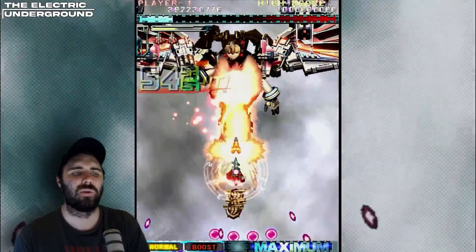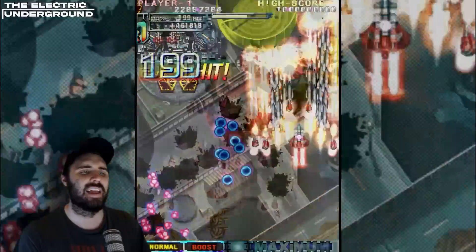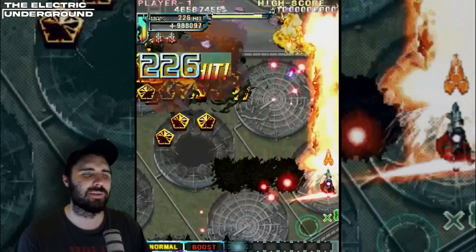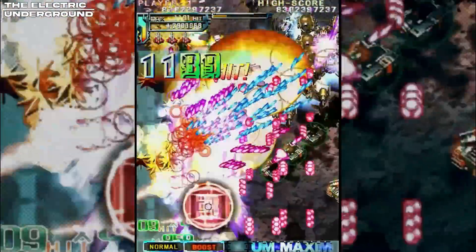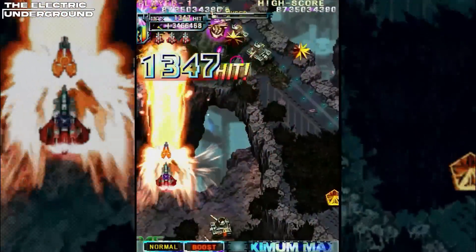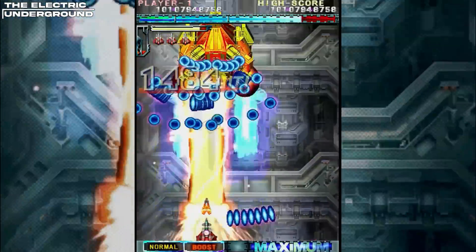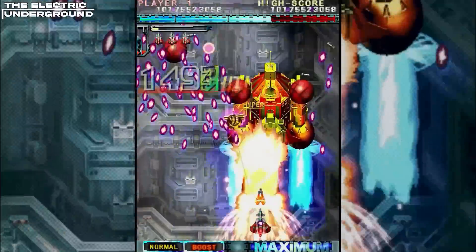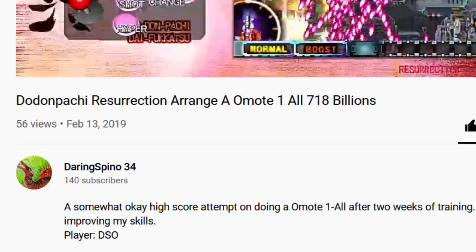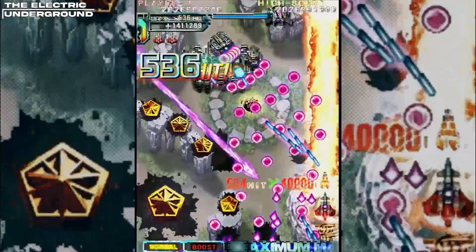That's 1.5. Version 1.51 has some slight variations you can look up. Then there are the arranges, which are very interesting. Arrange A is the much more popular one — you basically fly the Type A ship from Dodonpachi Daioujou, kind of a hybrid between power style and a regular style where you can gain an auto bomb but can't manually bomb. You switch between normal and boost mode, but the ship is way better than the original Type 1. The hypers also follow you around in a cute tail like in DOJ. I definitely recommend checking out Daring Spino's channel for high-scoring replays in this mode — it's one of my favorite arranges.